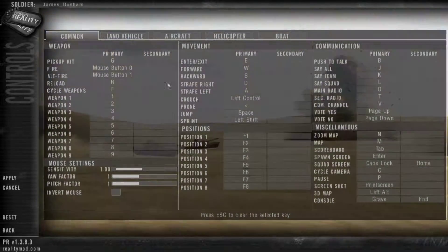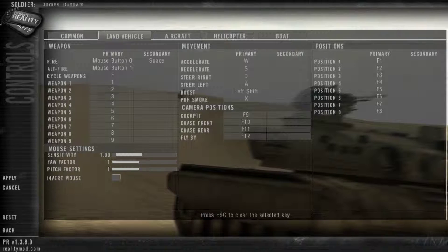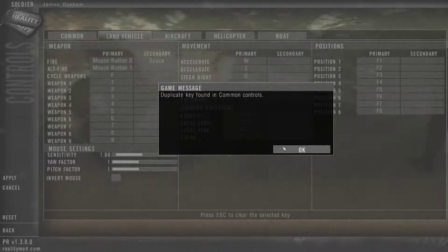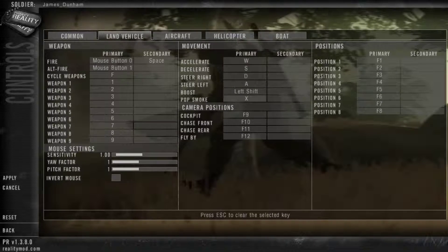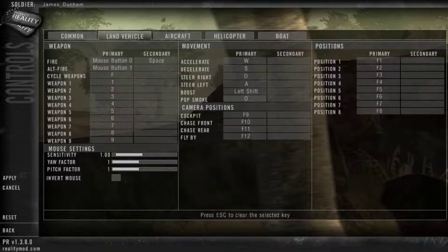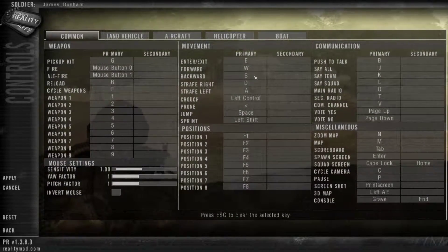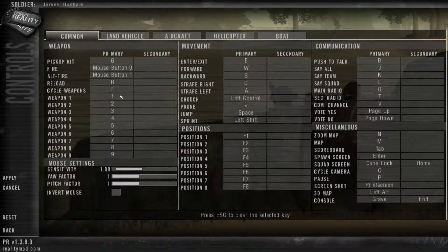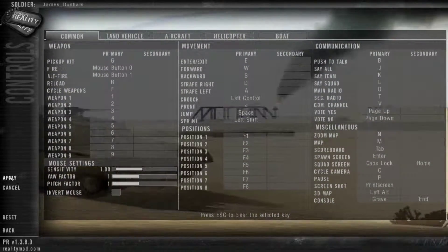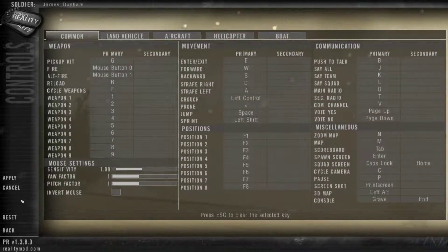You can change controls here — for land vehicles you can change pop smoke to a different key. I think the default X is absolutely alright. So you can set up your controls whichever way you would like. You can click the Apply button or you can simply reset all settings to default.